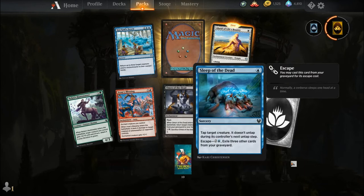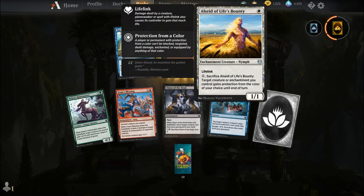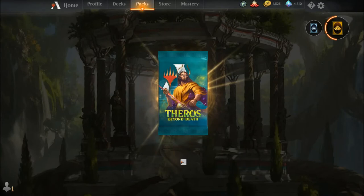Nolia's Huntmaster, Iroas's Blessing, Omen of the Dead, Sleep of the Dead, common wildcard, Sea God's Scorn, Seed of Life's Bounty, and our rare is a Mythic Wildcard.